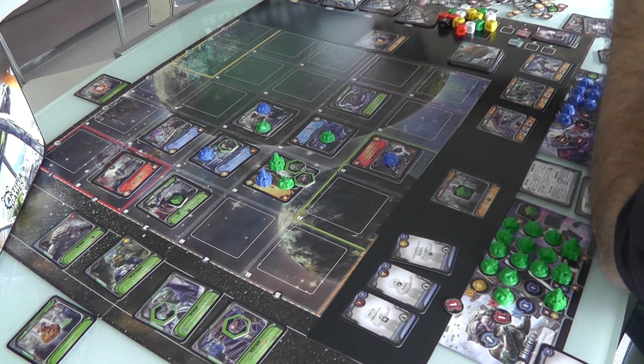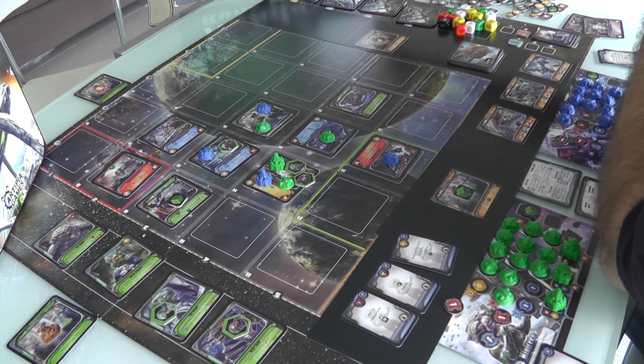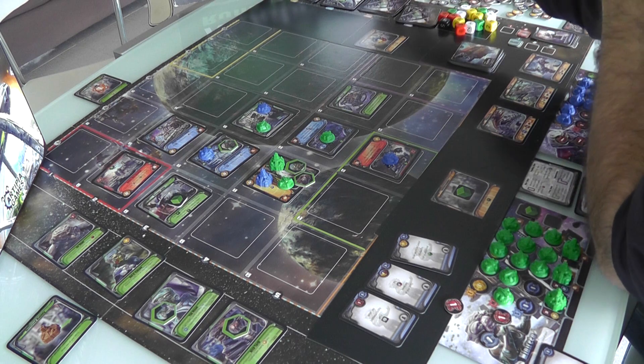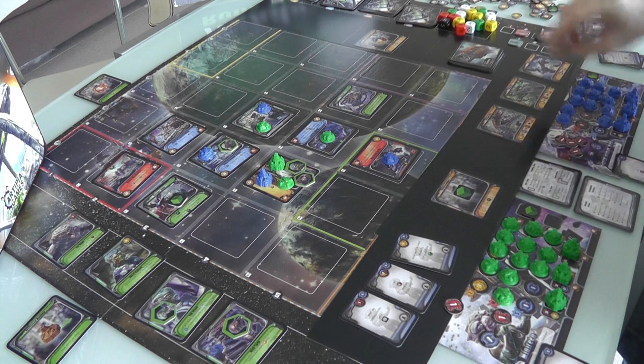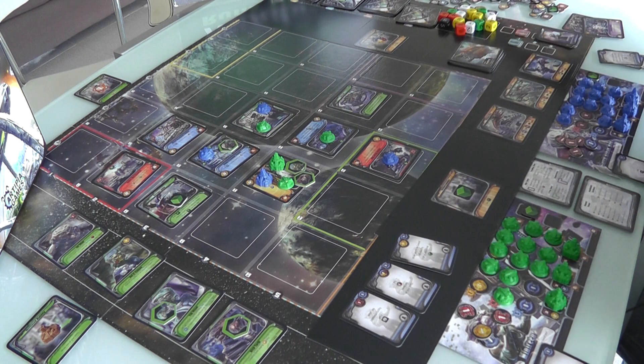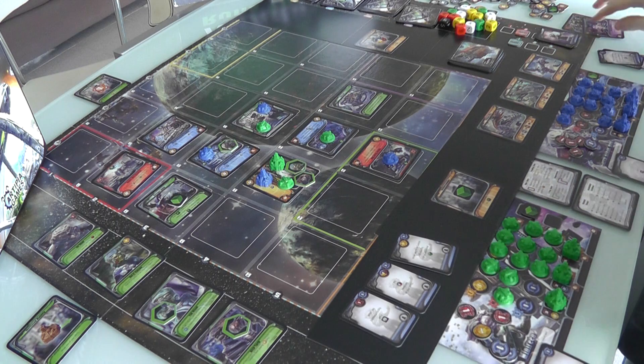When we get to round 3, we leave A behind and go to the B decks, with more cool new special powers and access to our level B abilities. But for now we're still in A-ville because we're in the second round. Jen is first player. She's going to produce: she gets 2 military and 1 science. And I get 1 economy and 2 science. Now we draw — I have no cards left in my hand, Jen still has 2, so Jen is going to draw 2 cards.